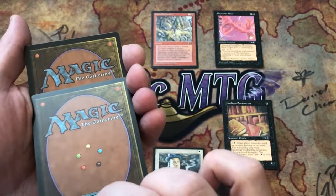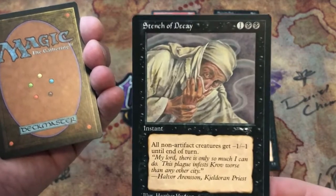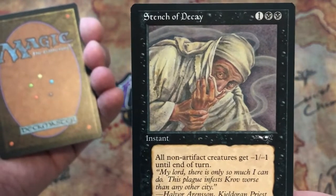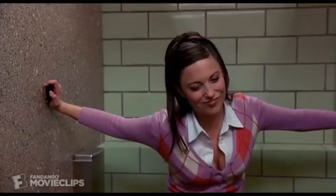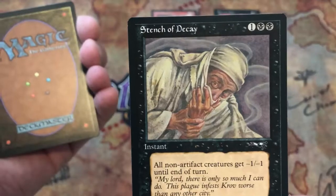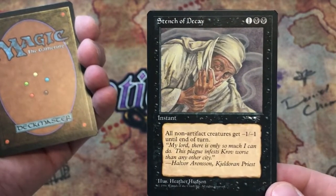It's kind of like Shock but with extra stuff and costs more — I don't know, maybe back then it was decent; it doesn't seem very good right now. We have Stench of Decay — one and two black for this instant: all non-artifact creatures get minus one, minus one until end of turn.